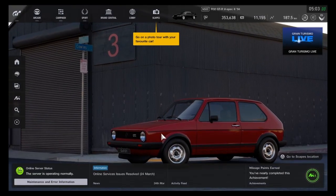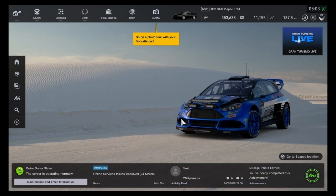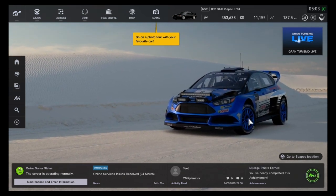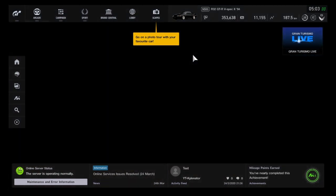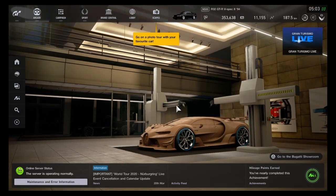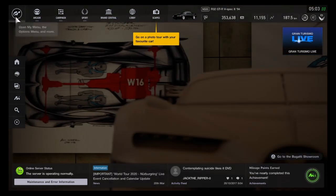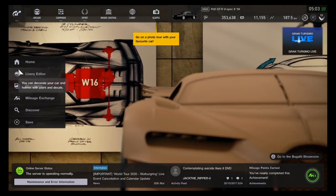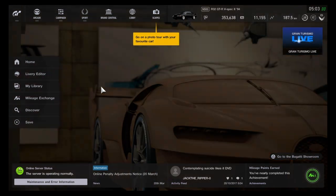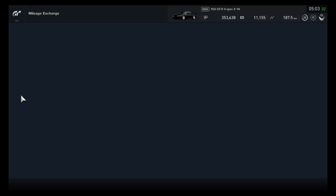Today it has come to my attention that many people on Gran Turismo are unaware of how to change your wheels or put special colors on your car. You'd think it would be in Customize Cars or the Livery Editor, but it's actually not.